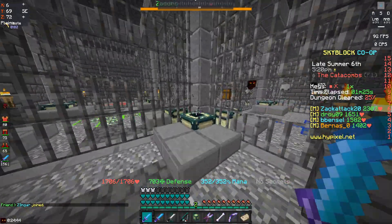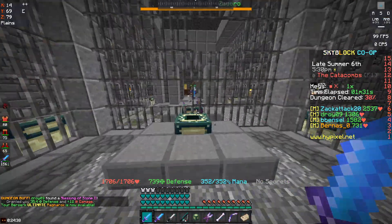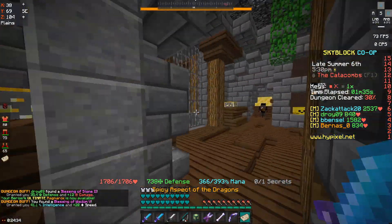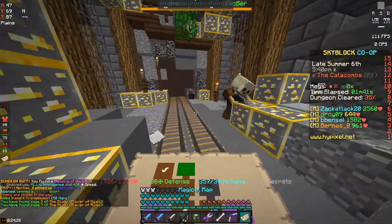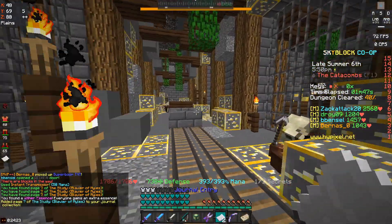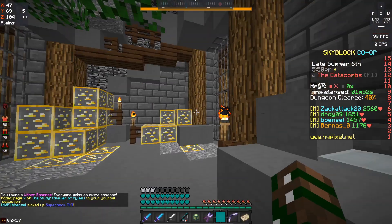I know the secret trick. Done. There we go. I also just found out that there's actually a way into that room, I just gotta find out where it is. There it is. And it gives you a couple journal entries, which I guess is cool. I'll hold on to these.